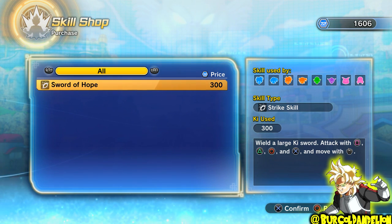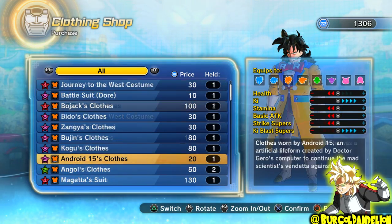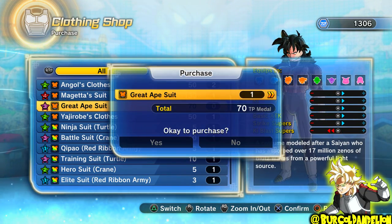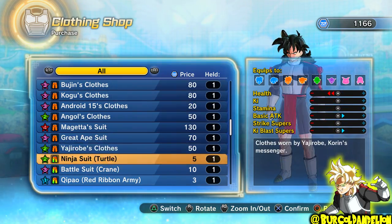Setting your console to the 7th of July 2017 gives you access to two attacks: Burning Strike for 250 TP Medals, and Sword of Harp for 300 TP Medals. There's one costume you can get if you set your console to this date, and that is the Great Ape suit for 70 TP Medals per piece.